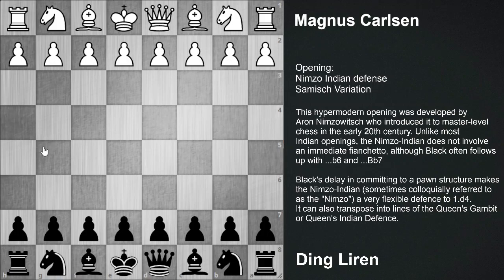In today's video we are going to look at a game played between Magnus Carlsen and Ding Liren. Ding Liren played the Nimzo Indian defense Samisch variation. I am going to play it from the black side and let you understand how to play the Nimzo Indian defense like Ding Liren. This was a very hard fought draw by both of the GMs. It was played in the 2019 rapid match. The time control was 25 minutes 10 seconds.